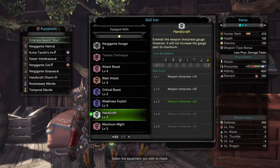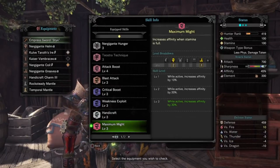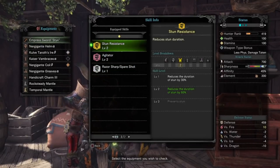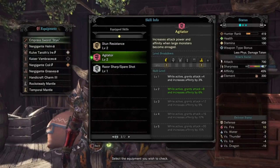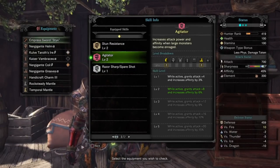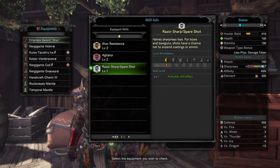Handicraft 3 to bring that white sharpness bar up to a massive amount. Maximum Might 3 for the 30% affinity while at full stamina. Next, we have Stun Resistance 2 — that just comes with the chest, it's just here. Agitator 2 for an additional 8 attack and 6% affinity while the monster's enraged. And finally, Razor Sharp. This is what effectively doubles that white sharpness bar, giving us that 1.32 damage modifier, and is a big part of why we chose this version over the Nergigante weapon for the Longsword.